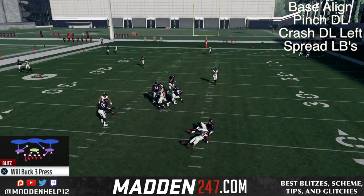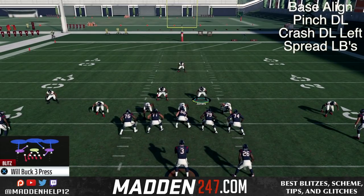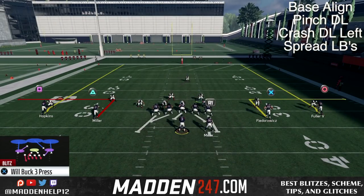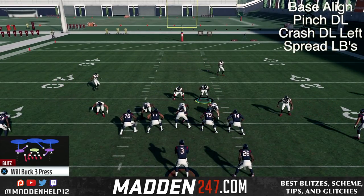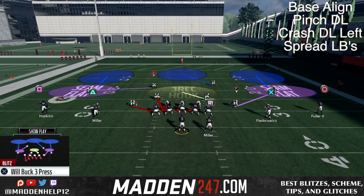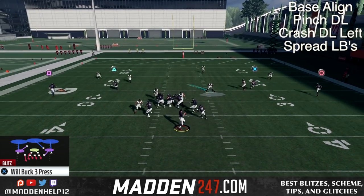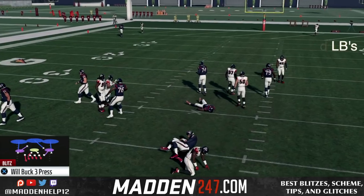IDing the mic does not pick this blitz up. So far what I've found is that ID the mic really only picks up edge blitzes, not any type of looping pressure coming in. Here you see the last time — we're going to slide the line left, block the running back, and ID the mic as the blitzer. And you see that we still get the blitz to come in. The running back and right tackle do not pay attention to him.